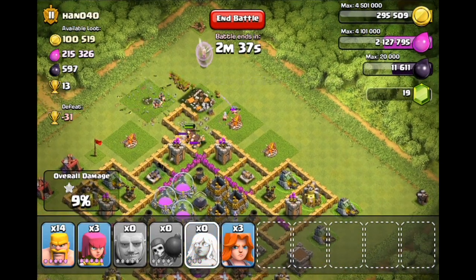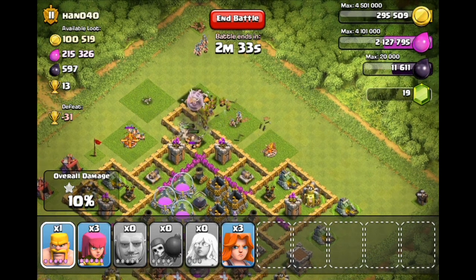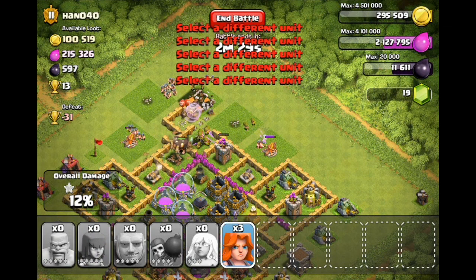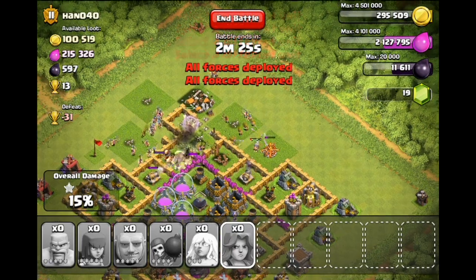Oh crap, I forgot to drop the healers down — now they've got a long way to go. Let's drop all the barbarians up here at the top as well, and the rest of our archers. There goes a bomb for the healers, but they're doing fine because they're level three, and here go the Valkyries!